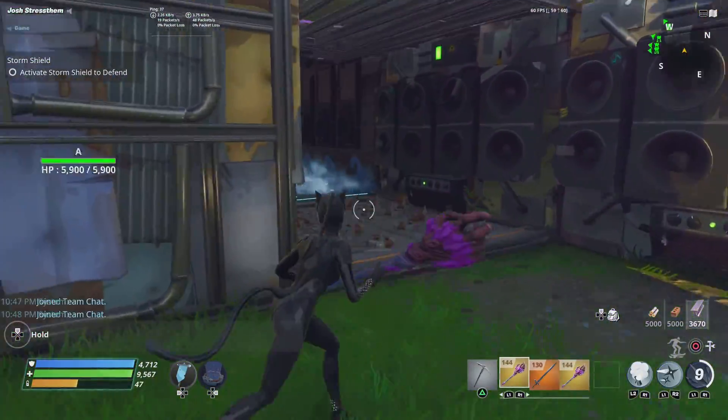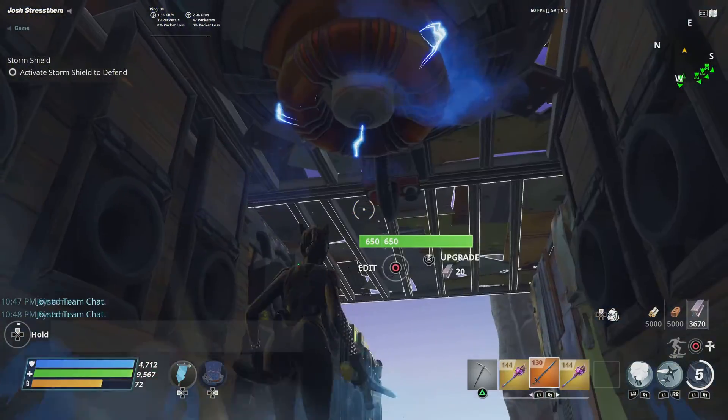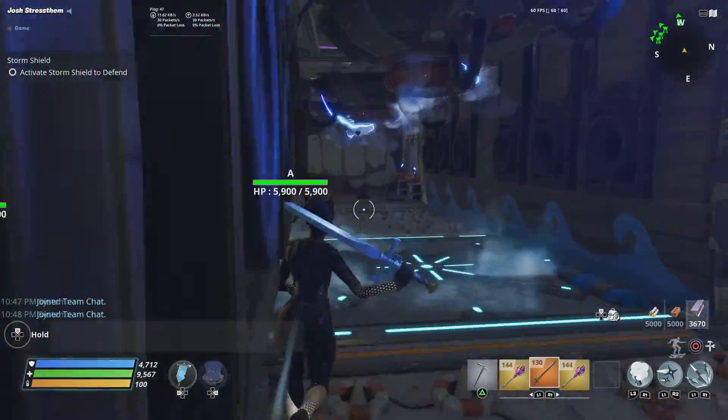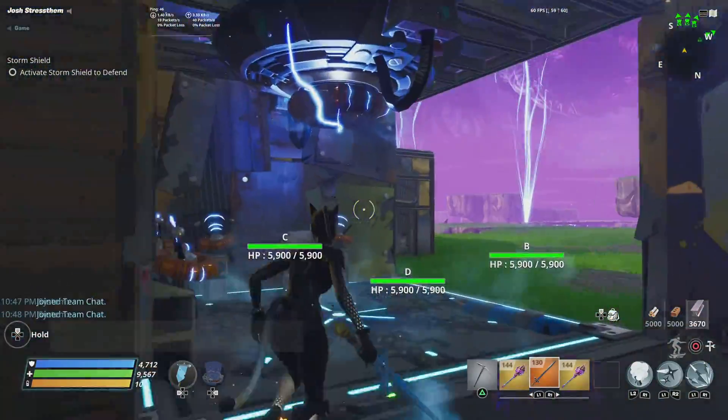The tunnel is just a straight path with two broadsides that will zap them — zap a lot of husks in time. Put the broadside here, they should get launched back, and the broadsides will kill them.